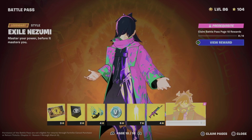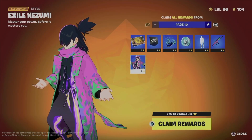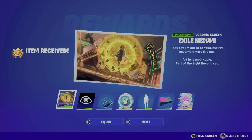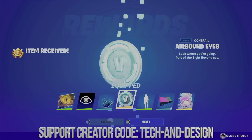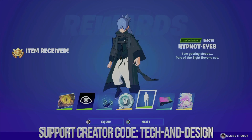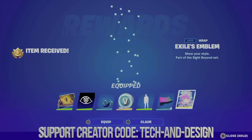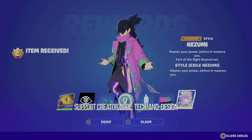We're going to claim pages — square — this is page 10 by the way, and I am level 86. Claim rewards: we get the loading screen, move on to the contrail, equip it, get V-Bucks, then the awesome emote, move on to the wrap, and finally this awesome style for the skin.